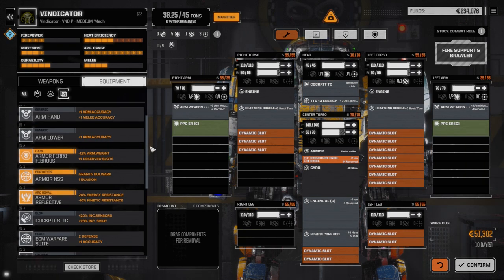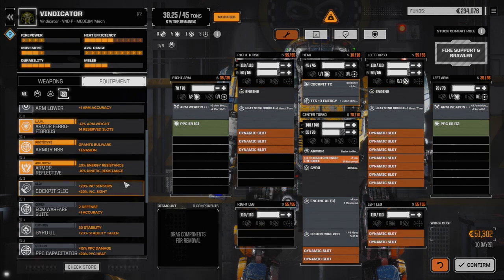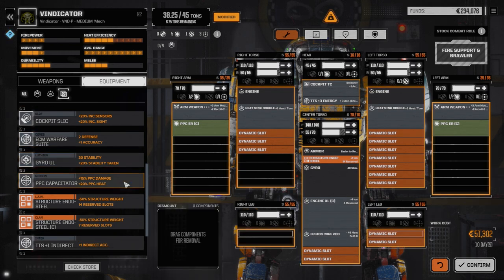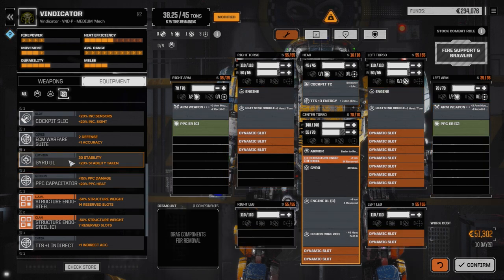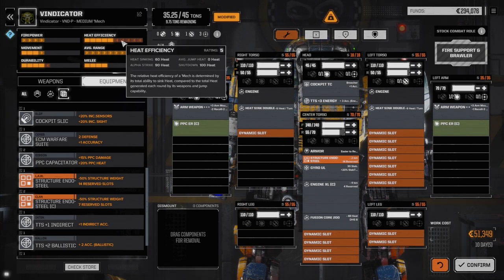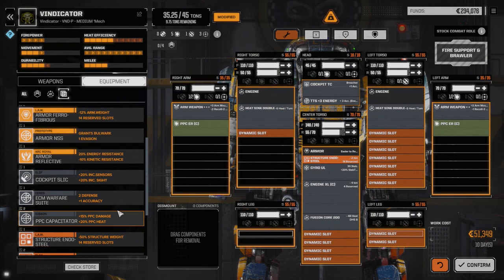We still need a lot of heat sinking. We may drop the Ferro Fibrous in — not 100% sure yet. There's an option for an ECM Warfare Suite and a Gyro. Let's use the ultralight Gyro since we're going to need a lot of heat sinking. That gives us almost 10 tons, and with heat sinking at 90 alpha, so about 60 — not bad so far.